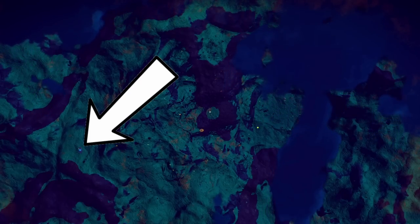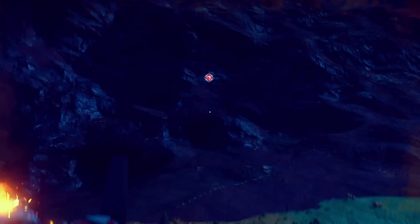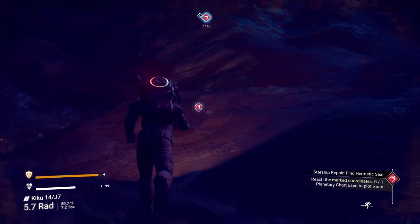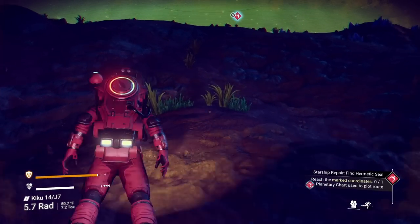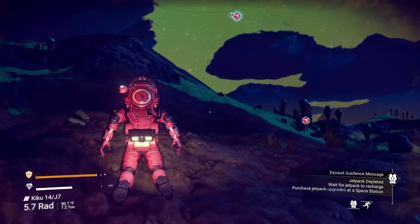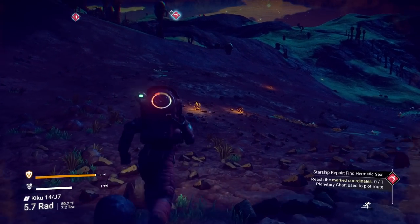Is that a building right there? We'll check that out when we leave. Try to pay attention to the directions when it goes up like that. We're going to head in this direction towards that marker. A storm is going to come. You should be fine in normal mode - just don't dilly-dally too much. Stop wandering and looking at everything; you can do that later. First thing we've got to do is focus on getting that and worrying about our hazard protection.